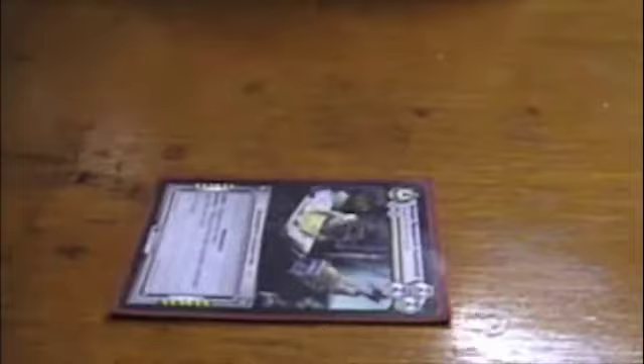One of the ways you can stop this combo — probably the most effective way — is to use a card that can actually be contained in this Elitism deck itself. And that card is Exploding Sock Puppet. Exploding Sock Puppet is played whenever an ability is activated. It cancels that ability and destroys the character using that ability. The opponent can't respond to it, and they don't have any resources anyway. So if I play Exploding Sock Puppet on my turn 0, in response to the Senior Research Assistant, it's going to destroy this card — which is super nice — and he's not going to get to play his Beefy Elf.